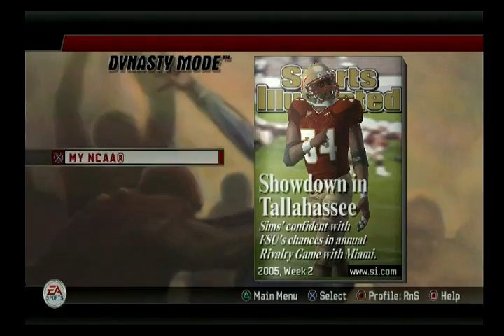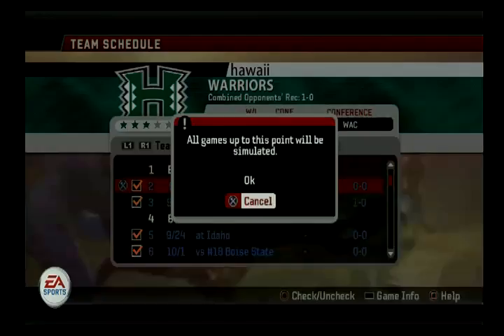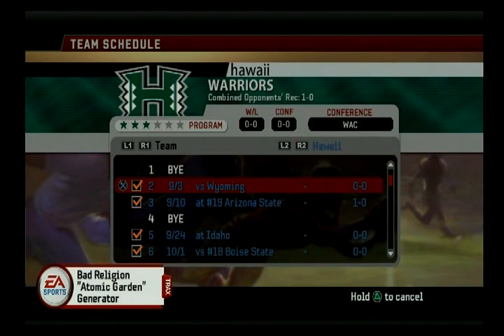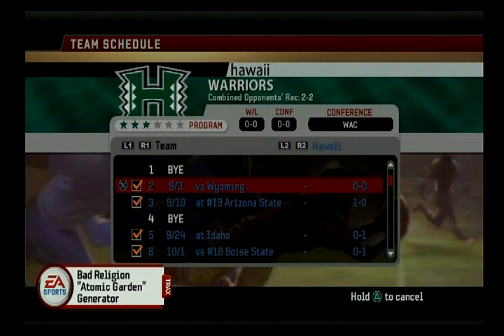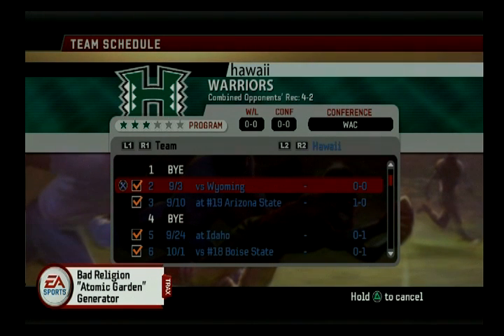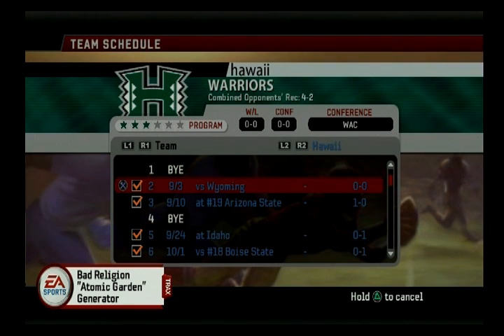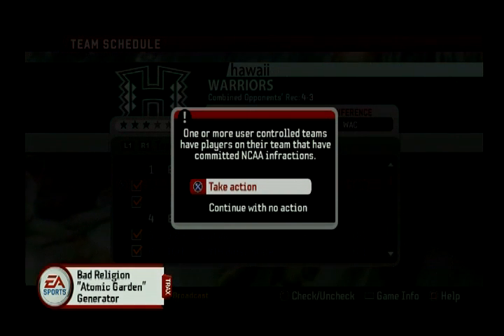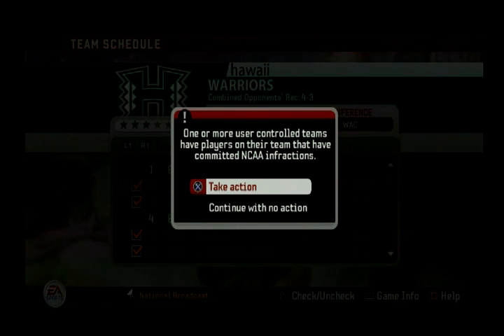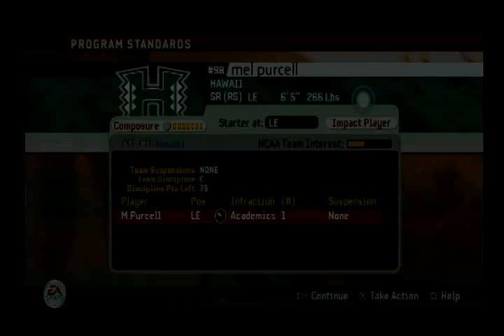Let's go to settings. I'm going to keep home field advantage on for now. With the run and shoot, I'm going to do some hot routing and audibling more than any other offense I've run. With the audibling, if there's five guys in the box I'm going out four wide, or I can audible to a run. A lot of my pass plays, I like to hot route my super back to block. If I'm on a lot of road games and it's a struggle, I may turn that off. You still have to execute, so I don't condemn anybody for not using home field advantage.